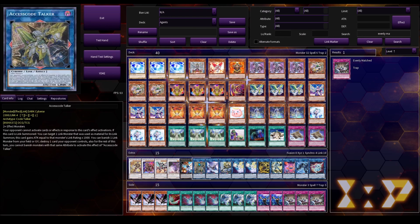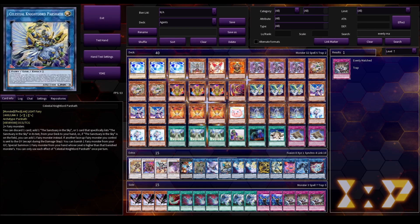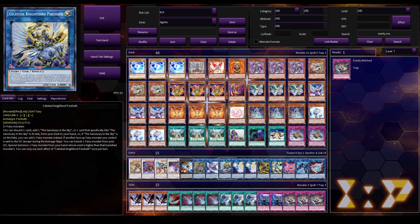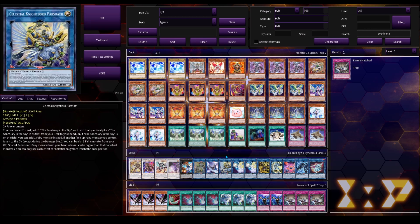For the Links, we've got Access Code — standard stuff — and Opalusa. Opalusa is actually extremely good in this deck because it is a Fairy monster, so it synergizes with a lot of what we're running. Then Celestial Nightlord Parseth is phenomenal — probably the best Link monster for this deck. It can search out most of the cards we're running, and it can also Special Summon a Fairy from our hand, mainly using that to go into Christia. Celestial Nightlord Parseth can accomplish that all in one card — it can search out Christia as long as you have Sanctuary in the Sky on the field, and it can Special Summon Christia on that same turn. Really, really good card.